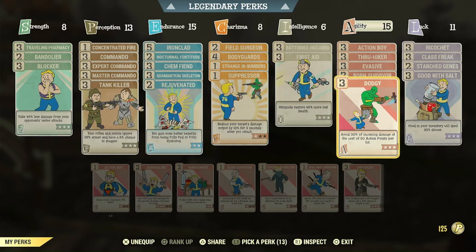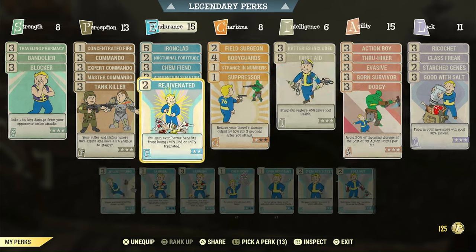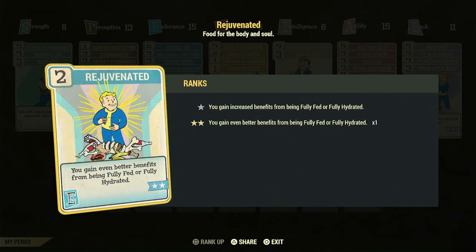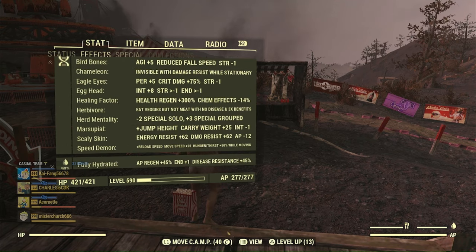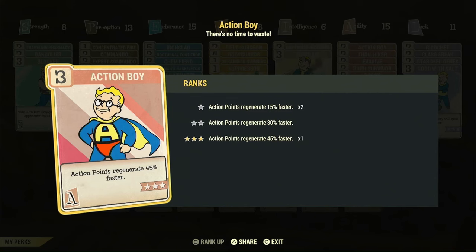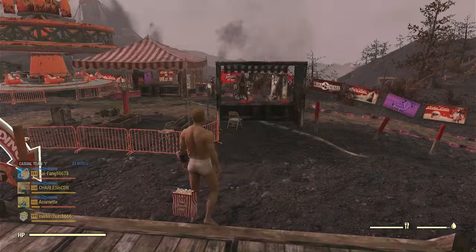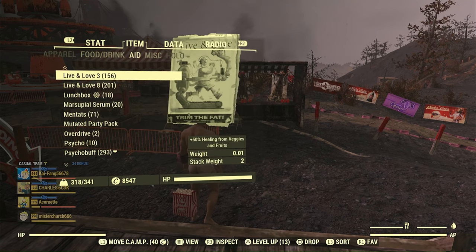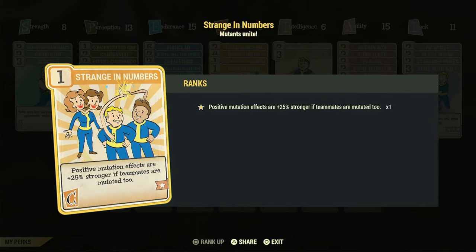We're also running Action Boy, which gives us 45% faster AP regen. And with Rejuvenated buffing our Well Hydrated status, we're going to get another 45% AP regen from that — essentially a second Action Boy just for staying hydrated, which is super easy since I have 400 purified water. It's still not going to get us to five AP regen pieces of armor, but we have another way to get AP and that's with Company Tea. This gives us 25 AP regen with the herbivore mutation. If you take Alive and Love 3, that'll buff it up to 37% AP regen for an hour.